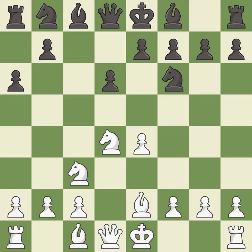Be2 develops the light-squared bishop and prepares to castle kingside. e6 controls the d5 and f5 squares and allows the dark-squared bishop to develop to e7.